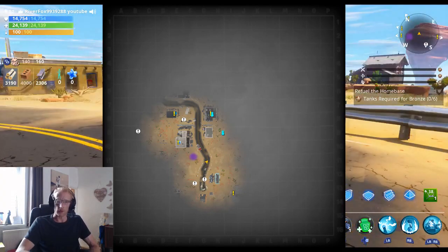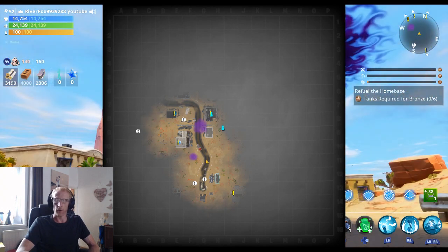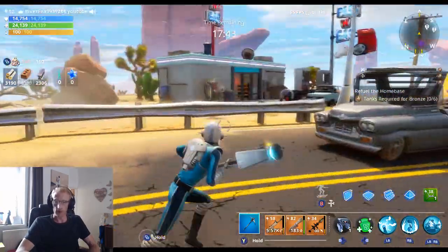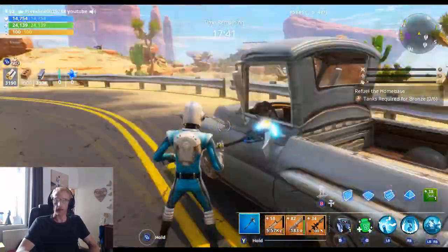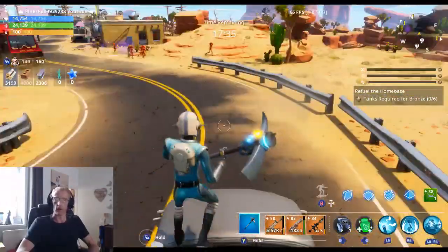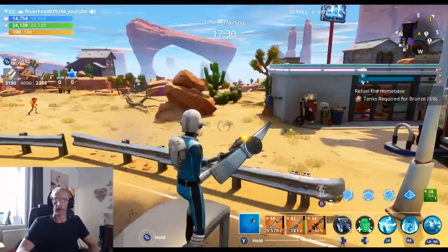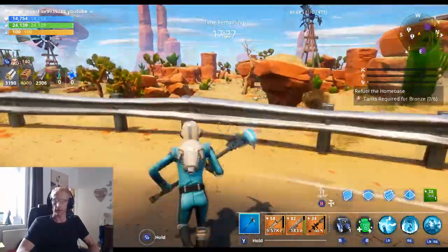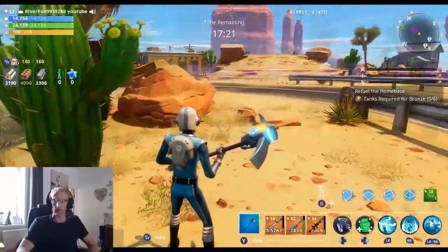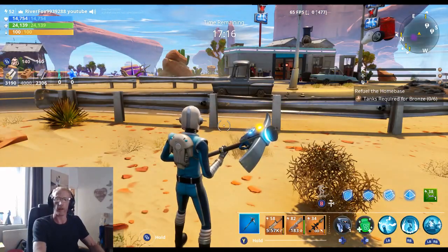Just so that you know, when you do find any of these Thunder Route 99 maps with this road that winds around the side there, it will always be on the side of that road somewhere. So if you go into a mission, go all the way along that road and can't find what you're looking for, then it's probably not going to be in that mission. So we have finally done that. I'm going to go and get this refuel home base finished, and I will see you back in the lobby very shortly.